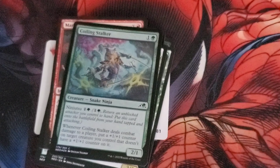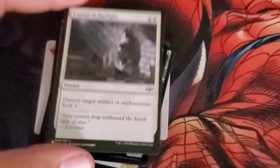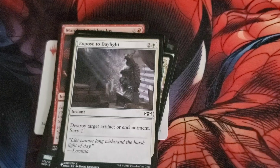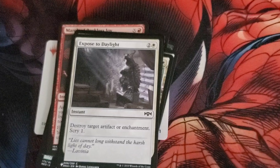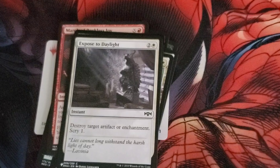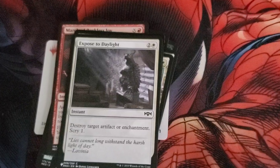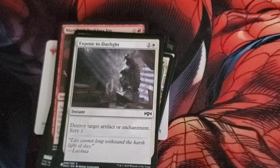And then the foil is Coinstalker. And we got something off the list — Exposed to Daylight. Since it's off the list, we'll break it down. Exposed to Daylight costs 2 and a white for an instant: destroy a target artifact or enchantment, then scry 1. I believe it's from Guilds of Ravnica — don't quote me on that, it might be Ravnica Allegiance. Either way, that's something off the list.